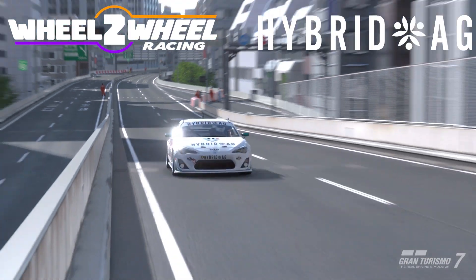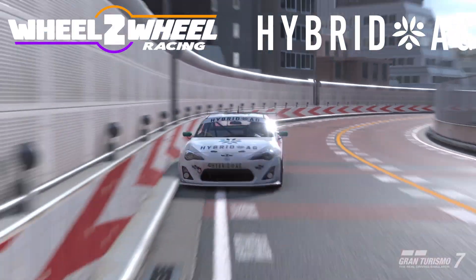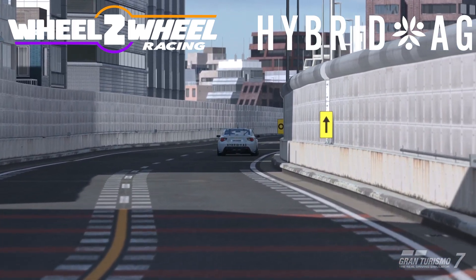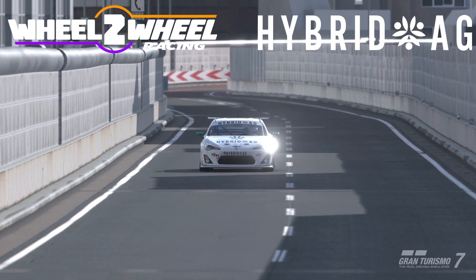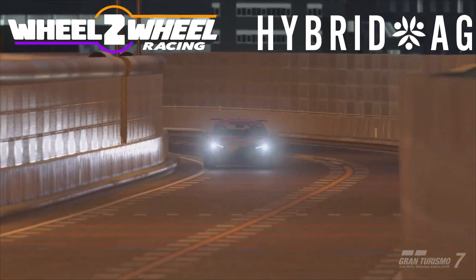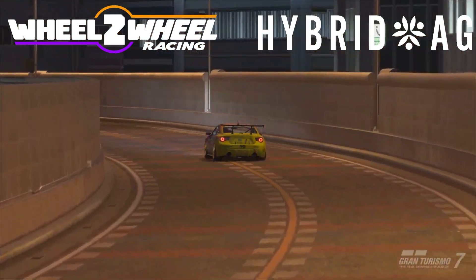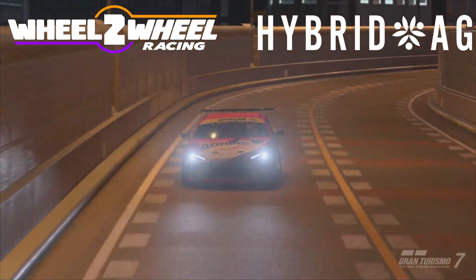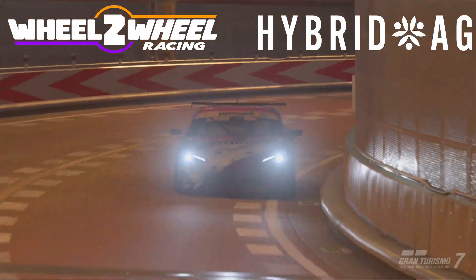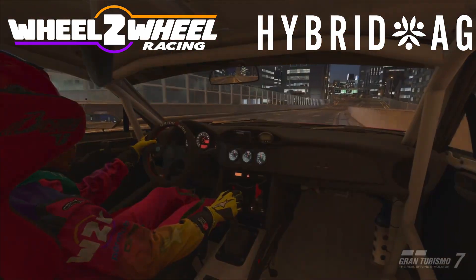We're passing it over to Sekes, and he is going to show us the way around Tokyo Expressway Central Reverse. Welcome everyone to this week's lap guide — Tokyo Expressway Central counterclockwise for the Round 6 Toyota 86 enduro, so 60 minutes around here on Sunday for us. Let's hop on board and I'll show you how I do it.